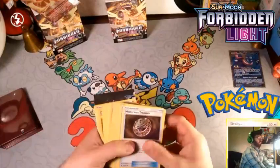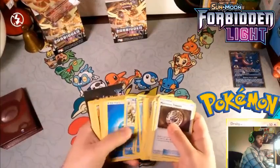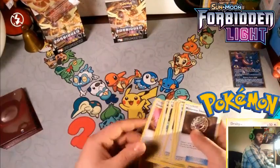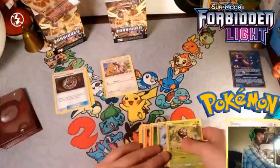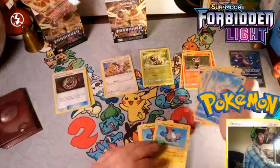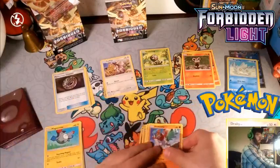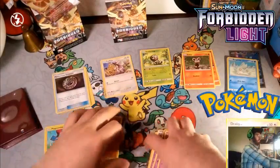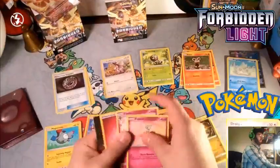What I did already was I transferred the cards into trainers, normal types, grass types, fire types, and water types. So I already changed it into types. We have all of our trainers, all of our normal types, some grass types, fire types, water — which Greninja is technically part of — lightning, fighting. Got a lot of fighting, and then we got a ton of psychic, a dragon, and a couple of fairies.